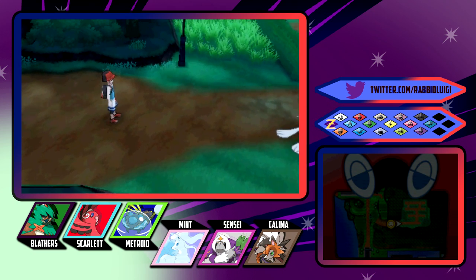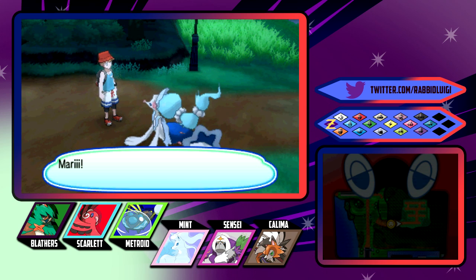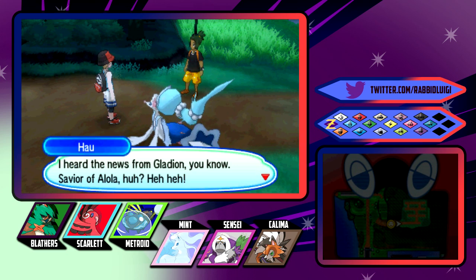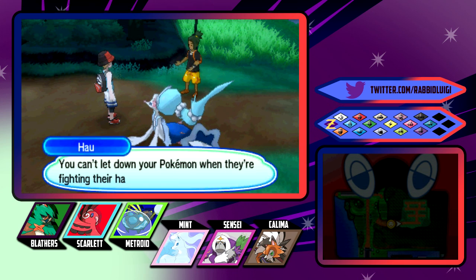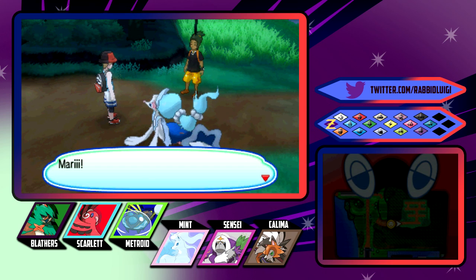Why is Primarina here? Hello, how you doing? I'm not gonna fight Hau again. Hau's not part of that. Hey, I know you're happy that we beat Ilima and all, but you gotta wait for me, partner. Hey Rabbit! Hau's ahead of me. I heard the news from Gladion - Saviour of Alola, huh? I'm glad I got to set out on my island challenge together with such an awesome trainer. But I'm not slacking off, either. It's good to have fun in battle, but losing a battle because all you're really doing is having fun - you can't let down your Pokemon when they're fighting their hardest for you.